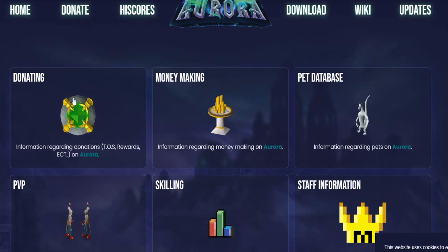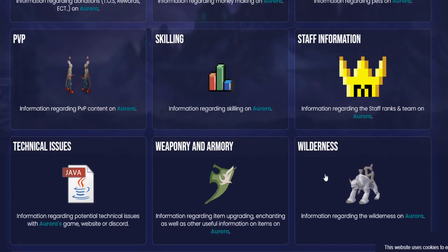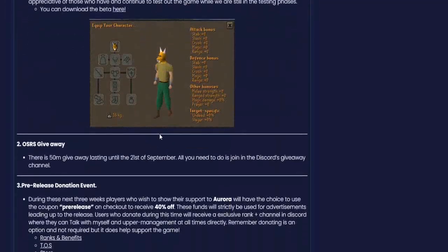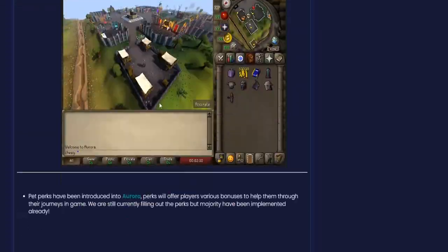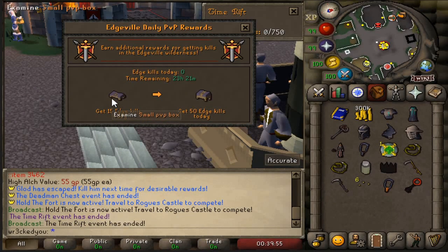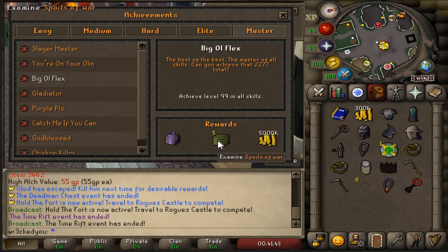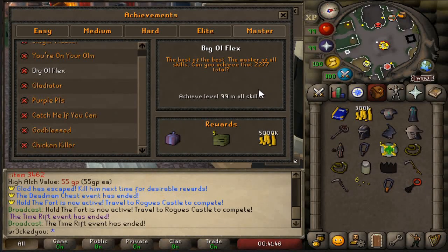On the forums they have donation info, money making guides, pet database, PvP, skilling, staff information, weaponry and armor, wilderness info - literally everything. The players in the beta have been super active so come check out the forums. The server is heavily focused on PvM content. For Edgeville daily PvP rewards: 15 kills gets a small PvP box, 50 kills a medium box - these change out daily. Achievements are all categorized into easy, medium, hard, elite, and master tiers.